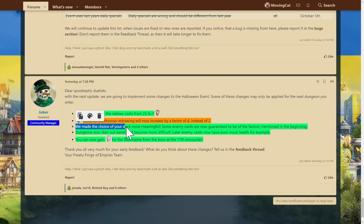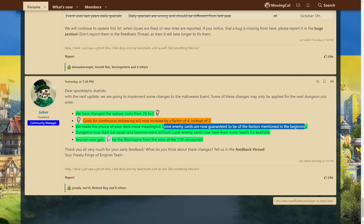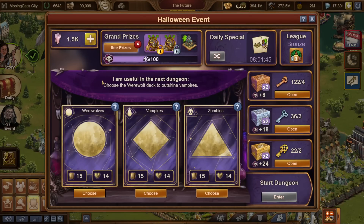They have also made the choice of deck more meaningful. Some enemy cards are now guaranteed to be the fraction mentioned in the beginning. For example, 'choose werewolf deck to outshine vampires' means that some cards in the dungeon will now be guaranteed to be vampires. In the past they only had a higher chance, but now certain enemies are guaranteed to be vampires, which makes dungeons easier to play.